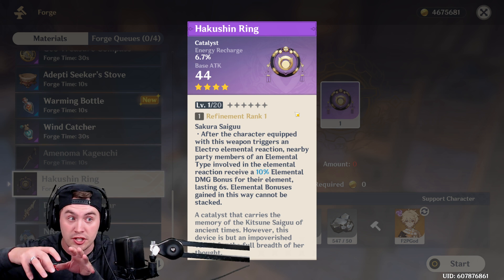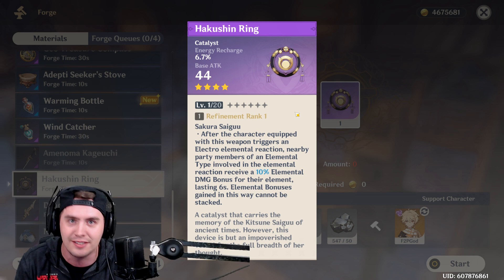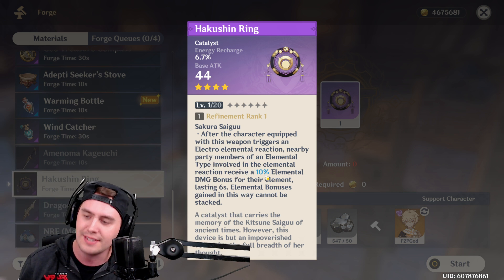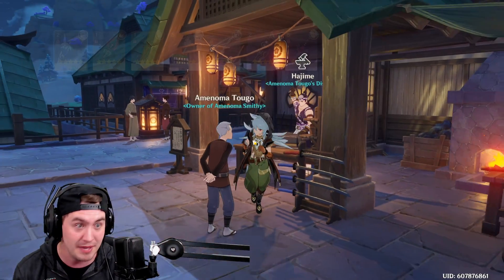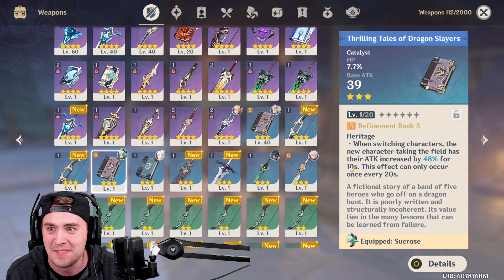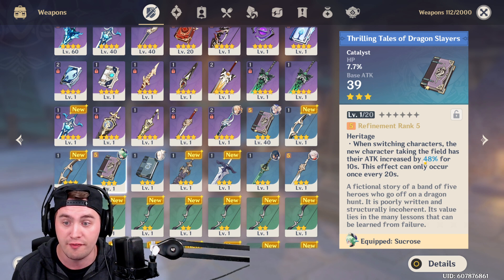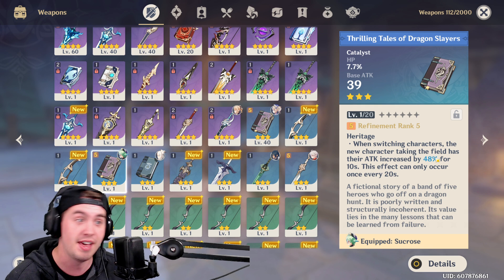On top of that, I don't want to switch, get a little damage boost, waste a second of it, switch into the other character, and then they've got a tiny 10% damage boost — when I could use the Thrilling Tails, a blue weapon. 10% elemental damage boost for 6 seconds. Or, humor me, I could equip this bad boy right here: when switching characters, the new character taking the field has a 48% attack increase for 10 seconds. Are you kidding me? I don't have to do anything — I swap to the character, I go away, and I've got a 48% attack.